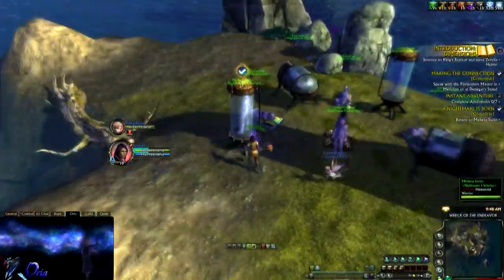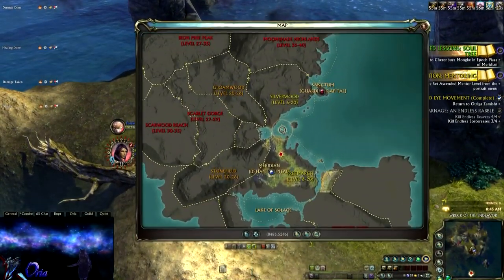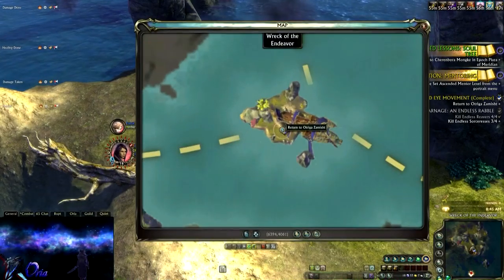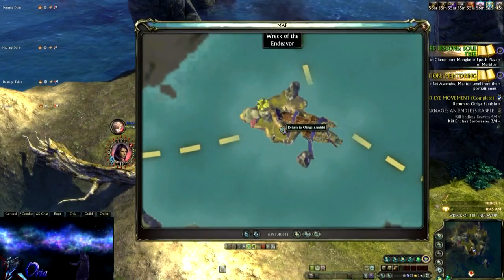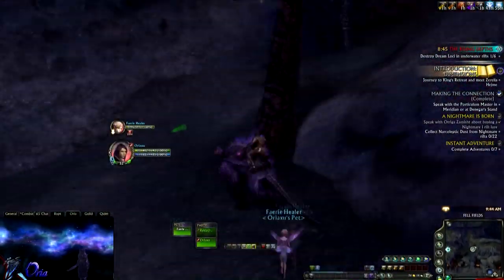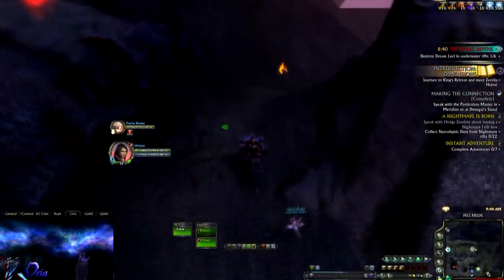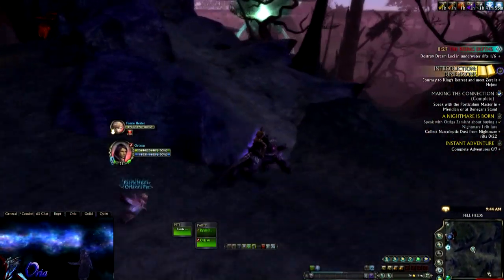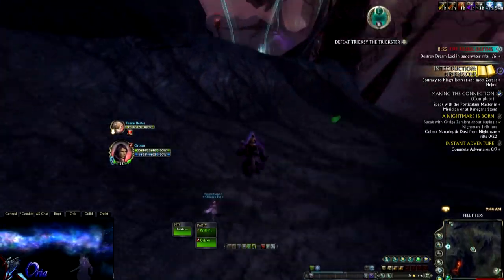You need to go to the little island between Silverwood and Freemarch — here is the exact location. There you will find a story quest that you can pick up. That quest has no level requirement; you can pick it up as soon as you are able to leave the starting zone. You will however need to be level 15 later on to enter the instance, but you can pick up the quest as soon as you want.